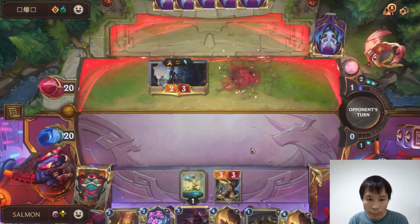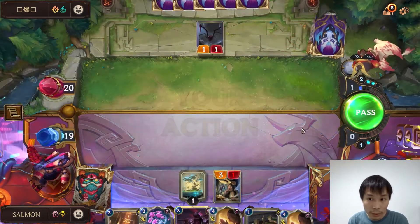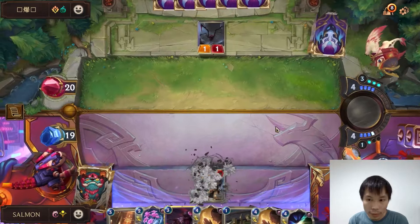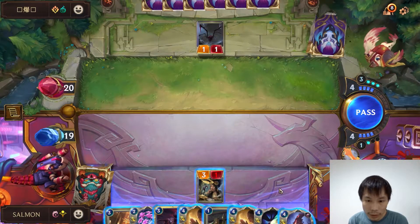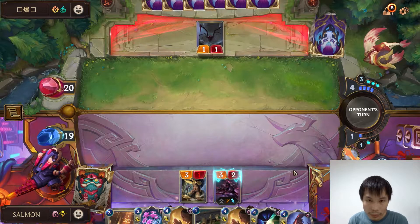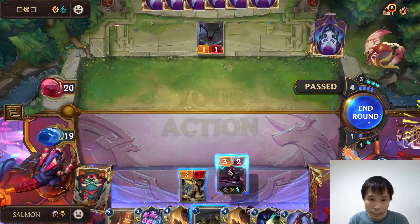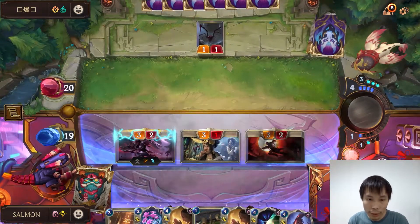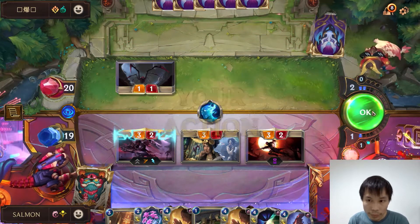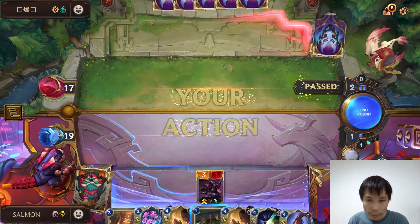Skitter out from the darkness. It was an easy block. We found our D9. We will try to level up our Zed here.